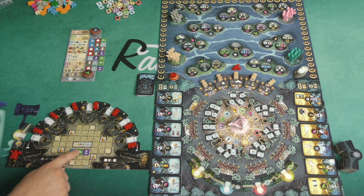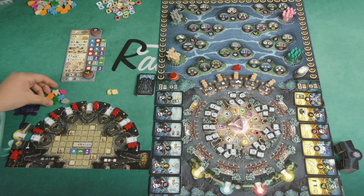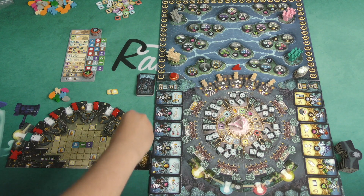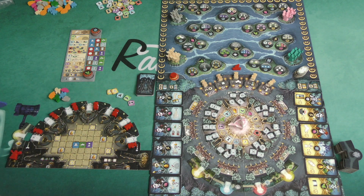This also shows your beginning resources: two wild action tokens, one of every resource, and then whatever action tokens you have from your action stick. So in this case, a boat, a pathway, and a bonfire action token will be my starting pool of resources.